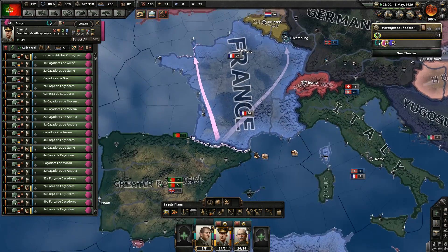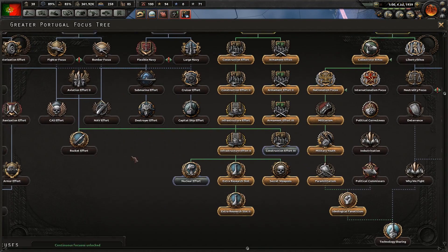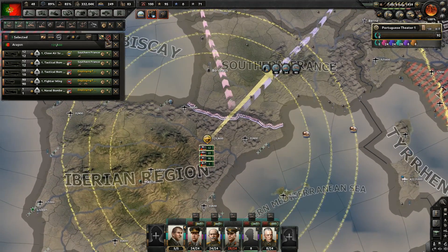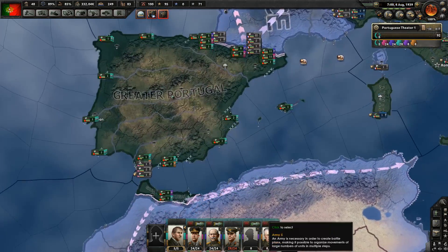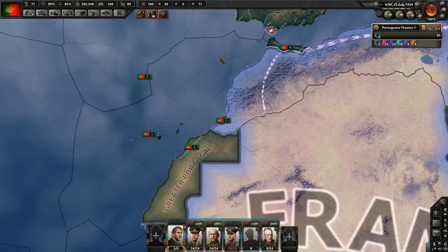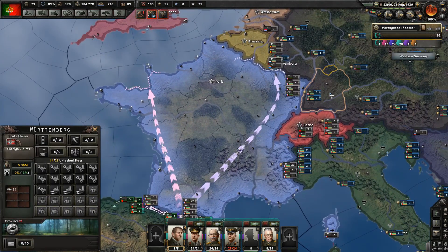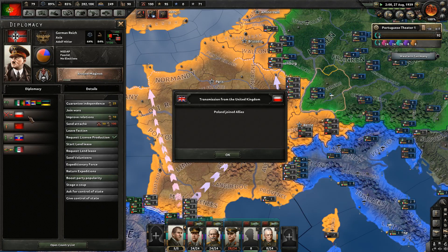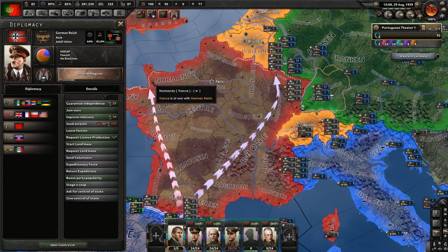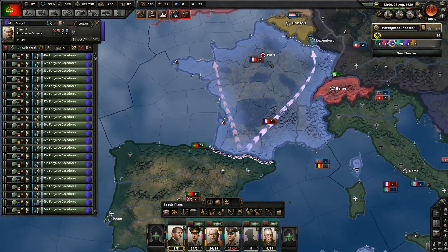Belgium and Liberia have joined the Allies. I've decided to change my plans - I'm going to join the German attack on the Allies. We're going to take over France and then mount an attack on the UK, which will be slightly difficult because they have a huge fleet. I'll remedy that by building tons of submarines. Germany is attacking Poland - now I'm going to join their wars against France and Britain.